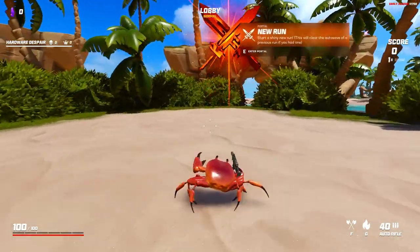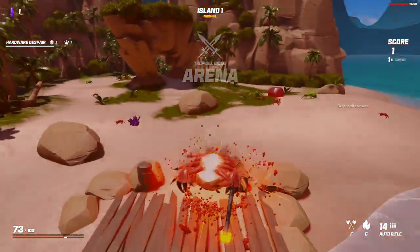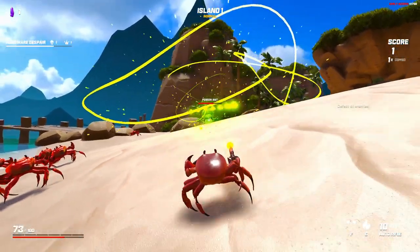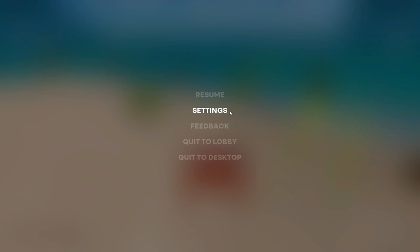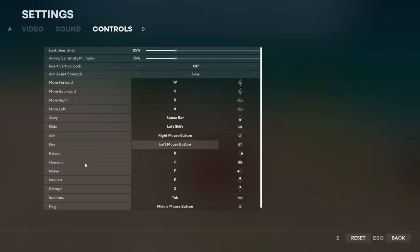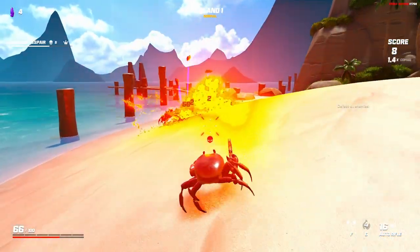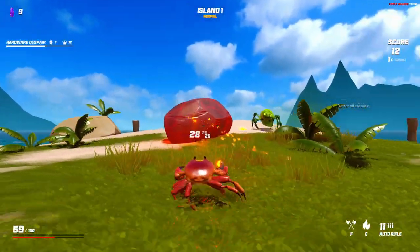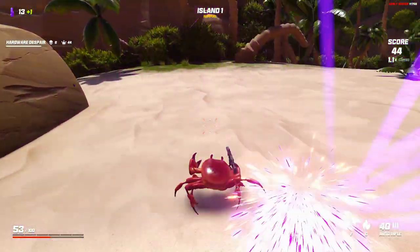Found the portal just beyond where I changed the difficulty — let's enter it. Normal difficulty arena, and boom — first enemy down! But then something huge shows up. I thought we were just fighting crabs but I was wrong. I've got to keep an eye on my health. I find grenades are bound to G and throw one at the mini-boss to take it out.